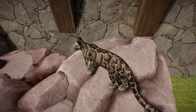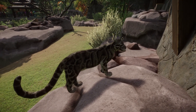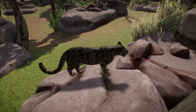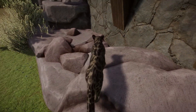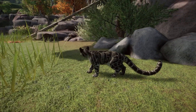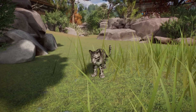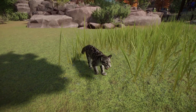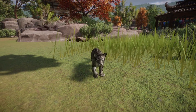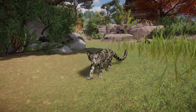The clouded leopard is vulnerable, with its population largely fragmented due to habitat destruction by deforestation, which reduces habitat, prey availability, and mate choice. The leopards are being researched to better understand their mating and reproduction, and many facilities have entered captive breeding programs to conserve the species. In Planet Zoo, the minimum habitat is 530 square meters of traversable area and around 80 square meters of climbable space. They live in temperatures from 6°C to 42°C. Group size is 1 to 2 — one male, one female.